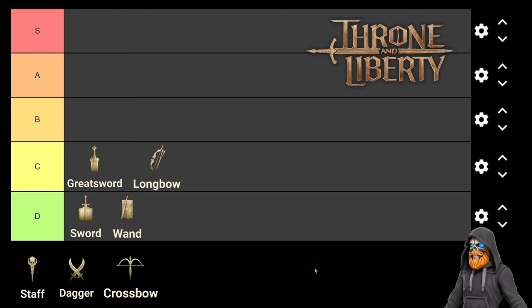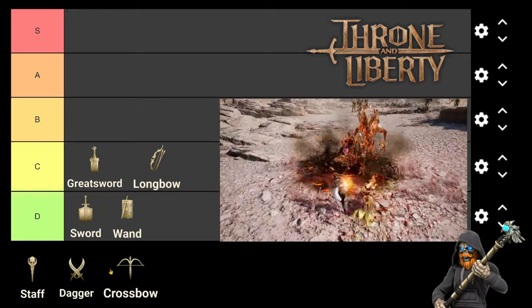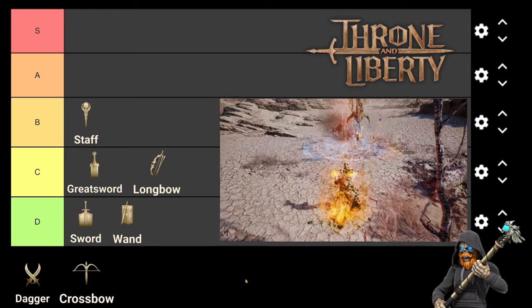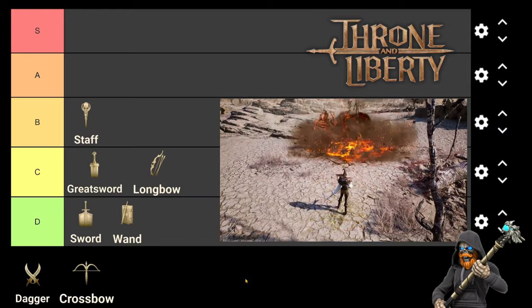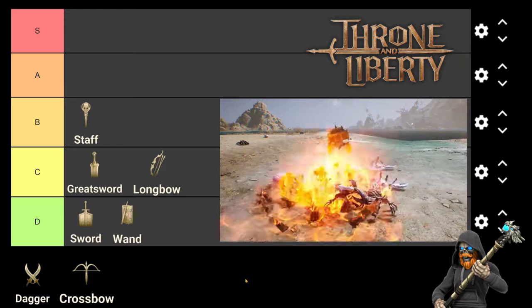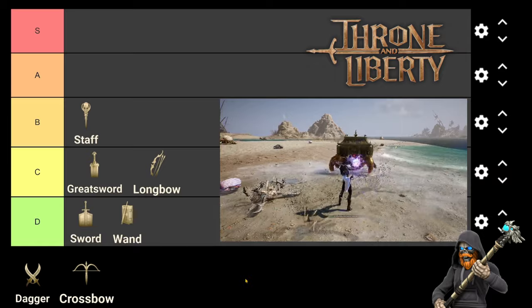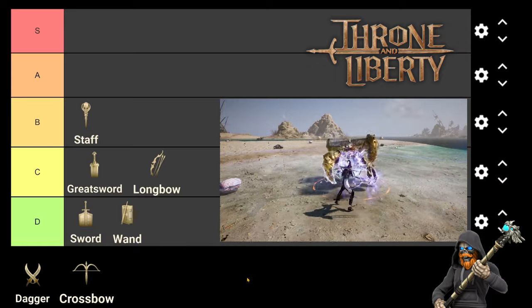Going into B tier, we have Staff, receiving a contribution score of 39.2. Staff's burning debuff, as well as its heavy attack buffs, put it solidly in B tier. While you wouldn't think that Staff pairs well with non-magical weapons, it pairs best with Crossbow, Longbow, and Dagger, making it a surprise pick for those weapon combinations.